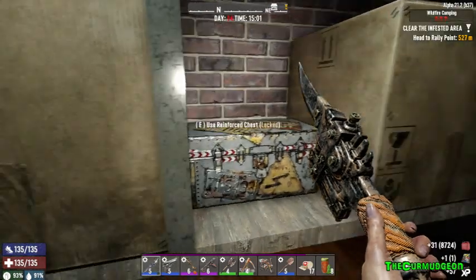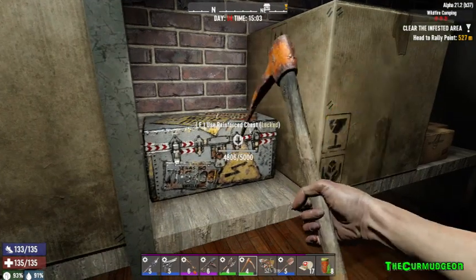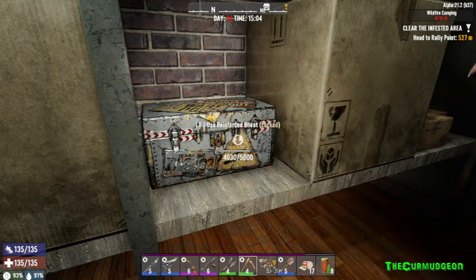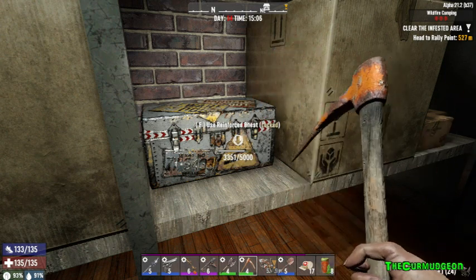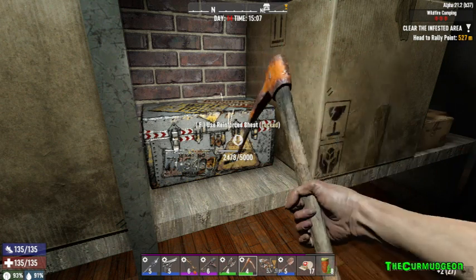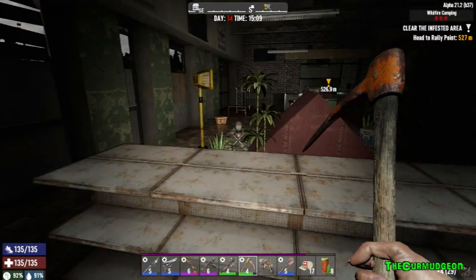Yeah, locked. So do we want... how many hit points? 5,000? What time is it? It's 3 p.m., so we'll chop this open, visit it a little bit, and then I'm gonna go home and get ready for Horde Night. I kind of get to that point where I can deploy two turrets again. I don't care about the stun baton. I would like to put out electric fences, but maybe we won't mess with that this episode. I gotta get a drink of coffee, friends — hold on a second.